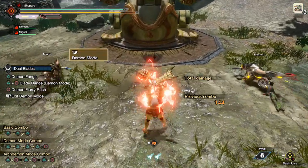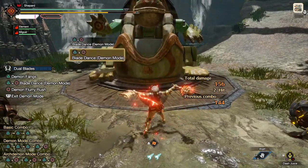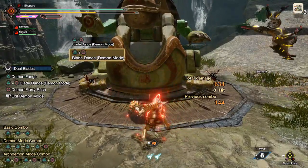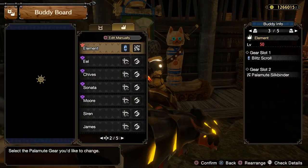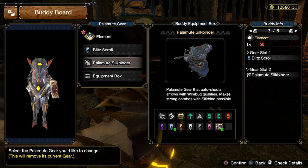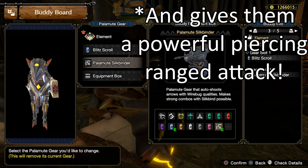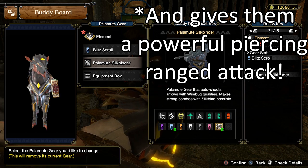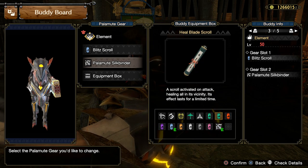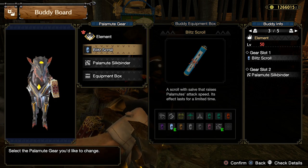When looking at dogs and trying to maximize their damage output, there are a couple pieces of gear and stat boosts you want. Gear is mostly straightforward — what we're really shooting for is the palamute silk binder first. This gives them the ability to occasionally ensnare the monster, lock them in place, and can help provoke a wirebug state. Secondarily, you have a bit more freedom in that slot — I almost always go with blitz scroll.